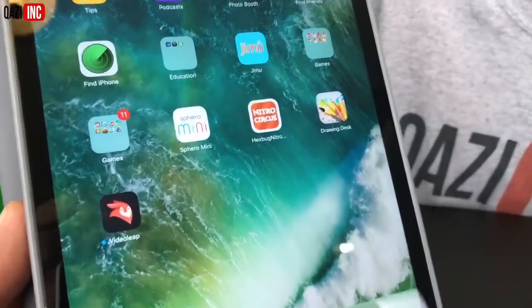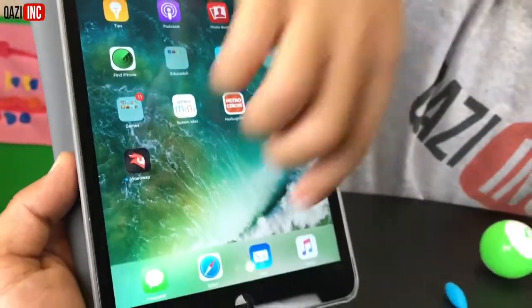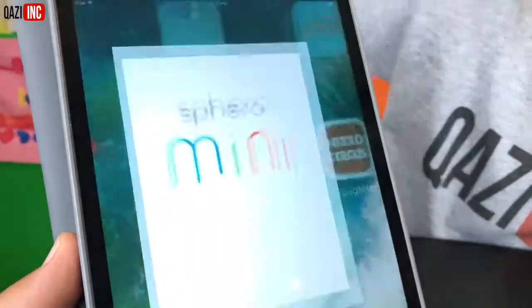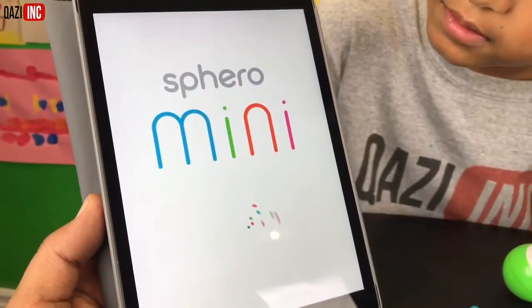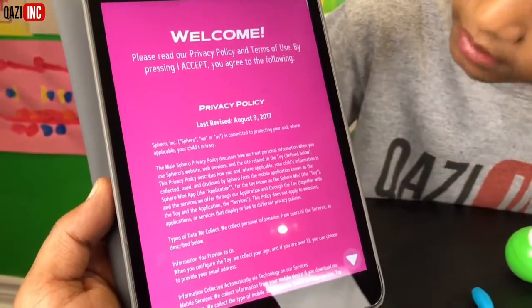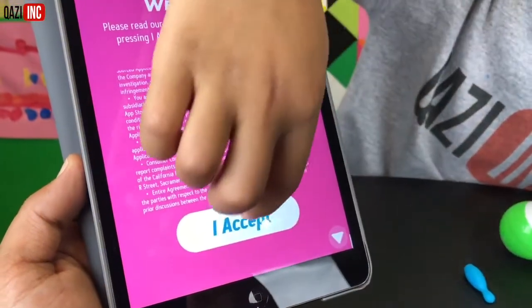We got our iPad over here. We downloaded the Sphero mini app. Let's connect into our app, Zay. First we've got to connect to our Bluetooth. Connected. I'm going to click onto our app. And this would be the beginning. Wow, Sphero mini.